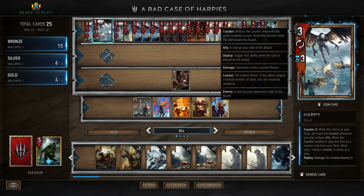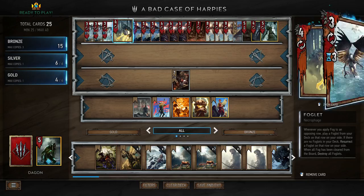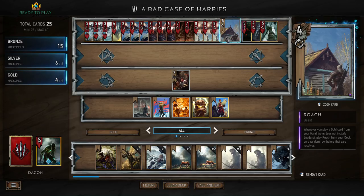This deck is one you have to be a little bit careful with your mulligan, because you're running three harpies which are going to be playing beasts to draw, along with a foglet which is drawn with fog, and roach which draws with a gold card. You actually have five different mulligan targets, and worst case scenario you draw all of these, which can be pretty annoying. Ultimately though this doesn't tend to happen and I feel like the deck is pretty consistent.